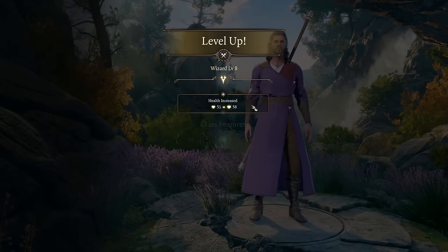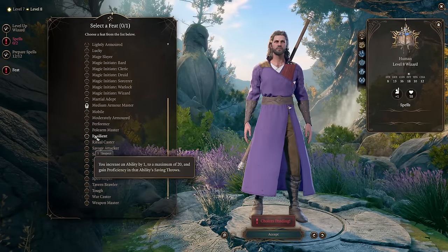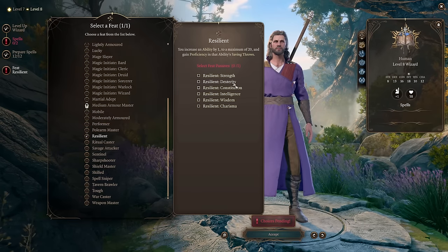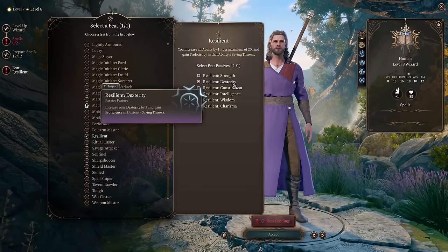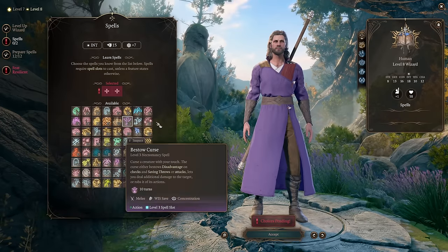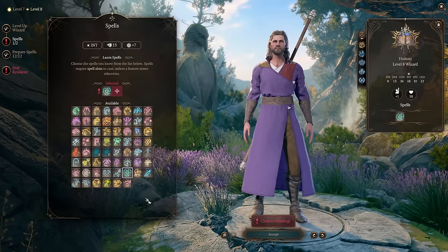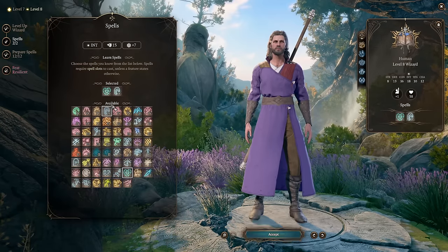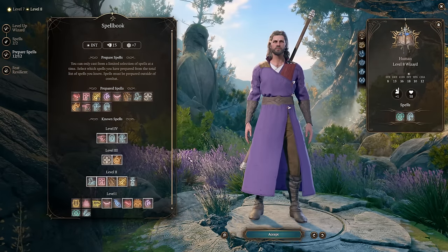Level 8: another feat — pick Resilient Dexterity to gain +1 Dexterity and proficiency in Dexterity saving throws, which rounds out your stats. We can use some more spells, but we're keeping Gale simple and straightforward. You can use False Life to give temporary hit points to allies, or Dimension Door for in-combat teleportation. For one more prepared spell, use the teleport option.